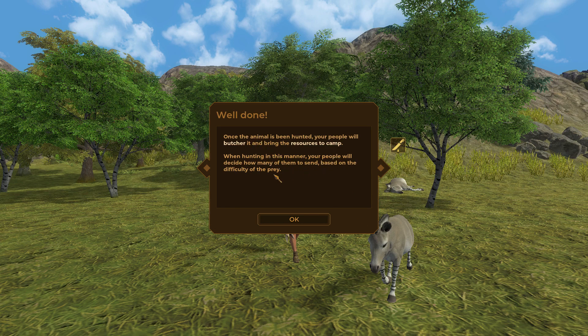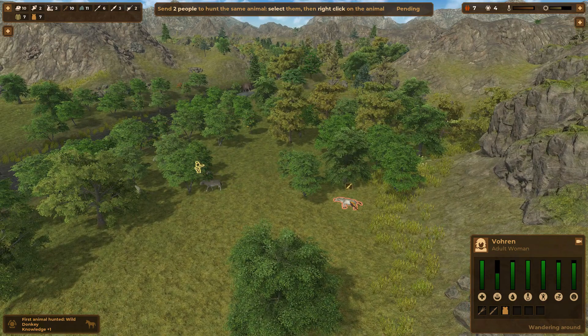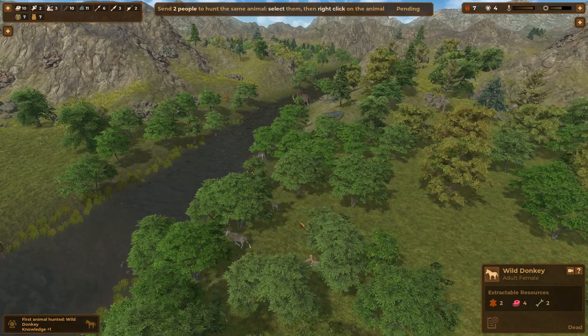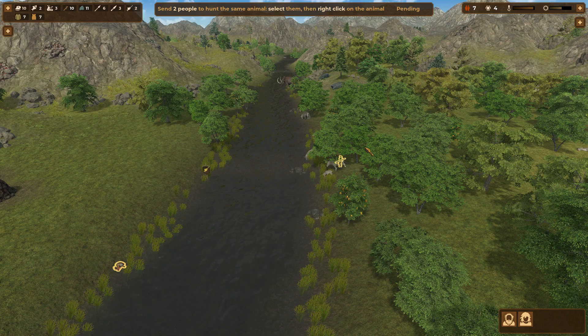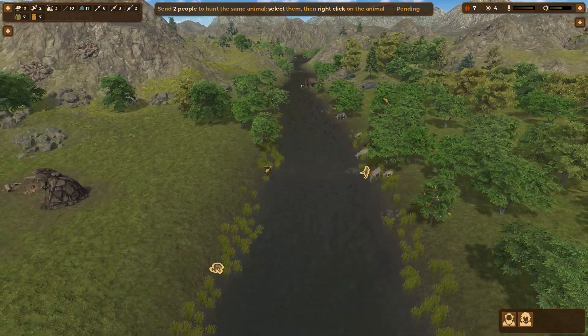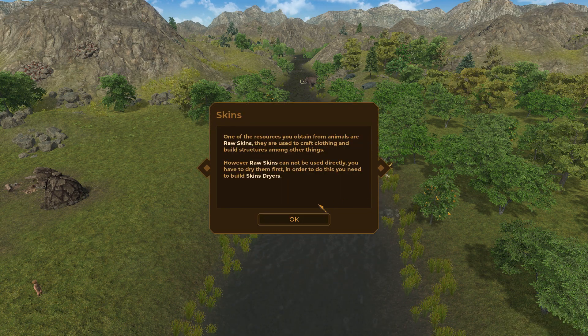Once the animal has been hunted, your people will butcher it and bring the resources back to camp. Sometimes you might want more control over your people's actions — you can do this by selecting a few people, then right-clicking on the terrain to move them around and assign particular tasks. One of the resources you get from animals are raw skins, used to craft clothing and build structures. However, raw skins cannot be used directly — you have to dry them.